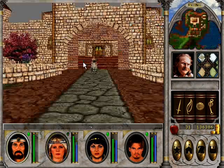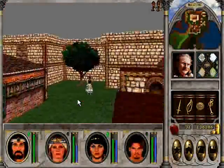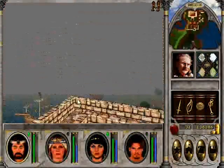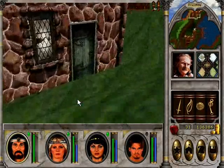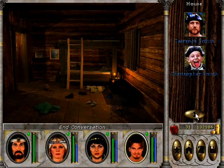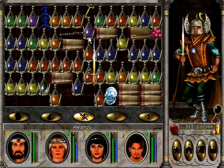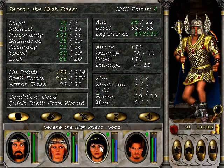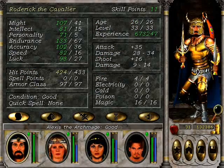Level up. Also cast Lion Fist. Expert Dagger — I haven't forgot where you live. Expert Knife, whatever you want to call it. Now they can wield an additional dagger, and their melee damage is pretty close to the artifact-wielding Cavalier.